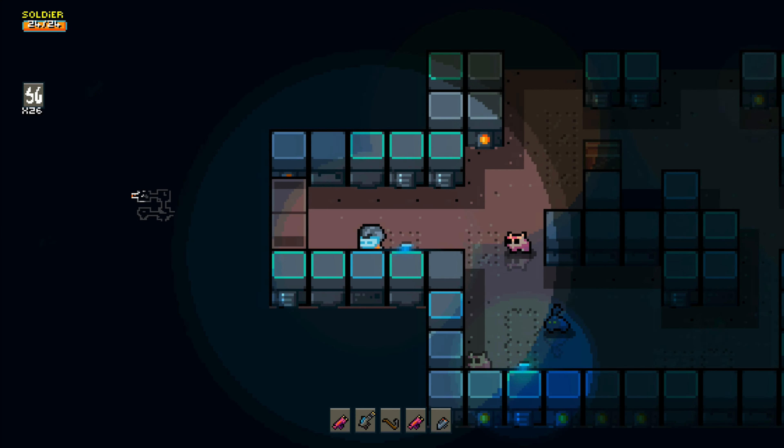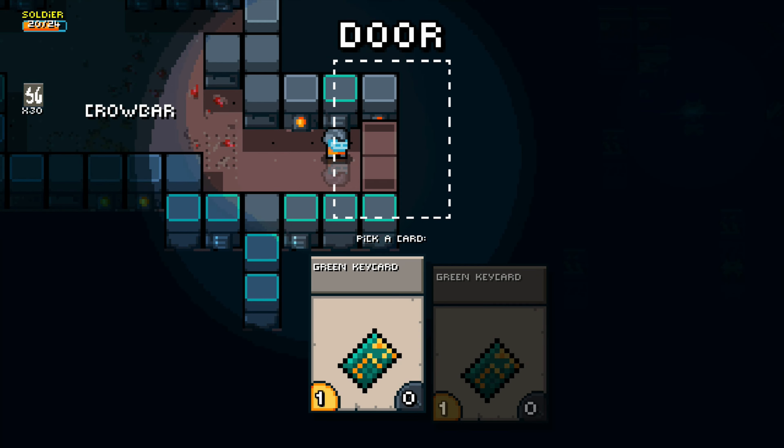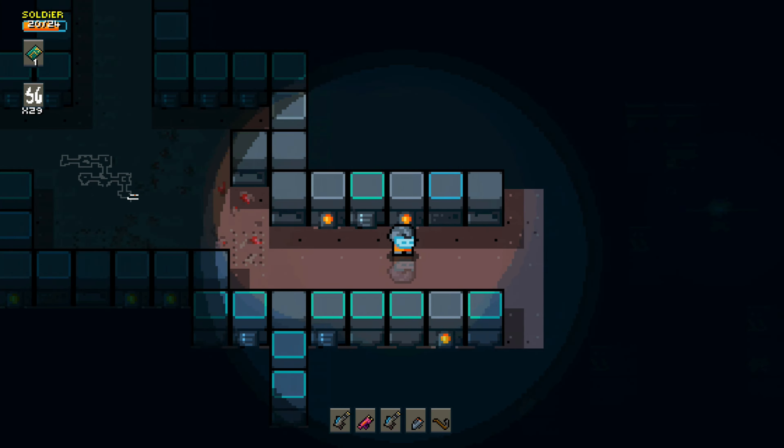The problem with doors in procedurally generated games is that you also want locked doors, and a locked door needs a key. You need to make sure there are enough keys in the level, and you also want to make sure those keys are placed before the player sees the door. This took a couple of days to get right, but in the end I made it work.